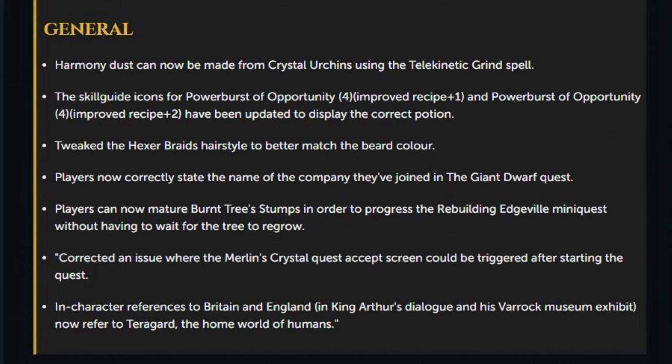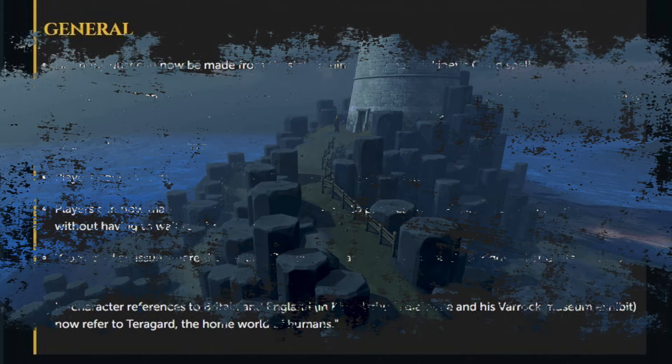Lastly, some general changes: Harmony Dust can now be made from Crystal Urchins using the Telekinetic Grind spell. The skill guide icons for Power Burst of Opportunity 4 Improved Recipe plus 1 and Power Burst of Opportunity 4 Improved Recipe plus 2 have been updated to display the correct potion. Tweaked the Hexer braid's hairstyle to better match the beard color. Players now correctly state the name of the company they joined in the Giant Dwarf quest. Players can now mature burnt tree stumps in order to progress the Rebuilding Edgeville mini quest without having to wait for the tree to regrow. Corrected an issue where the Merlin's Crystal Quest accepts screen could be triggered after starting the quest. And finally, in-character references to Britain and England in King Arthur's dialogue and his Varrock Museum exhibit now refer to TerraGuard, the home of the humans. That is it for your patch notes.